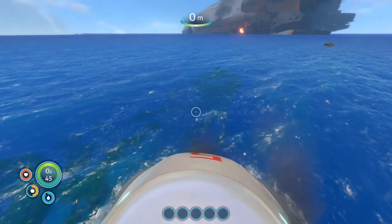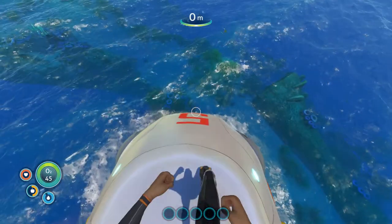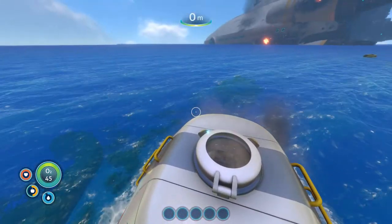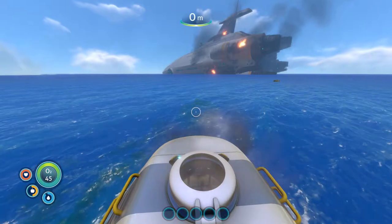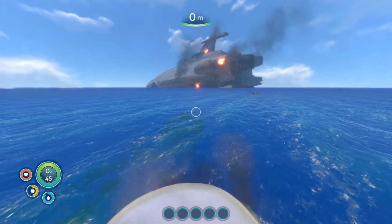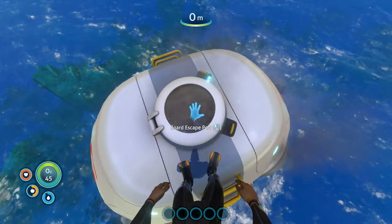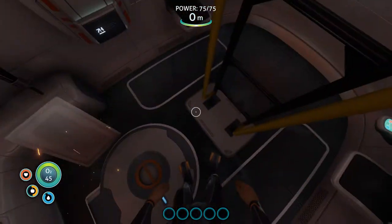And that's the Aurora. The Aurora suffered orbital hull failure — cause unknown. Zero human life signs detected. Oh God, you'd think at least one person would survive, that's a huge ship. But anyway, let's go back down here and jump in the water.